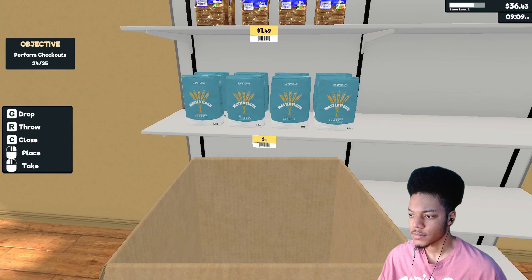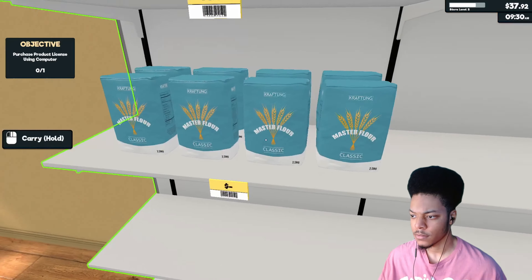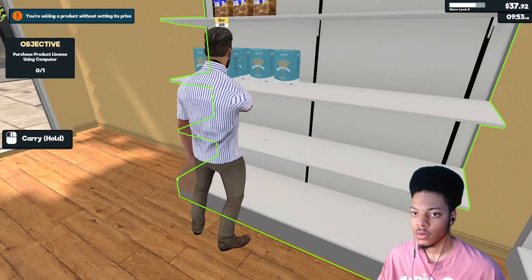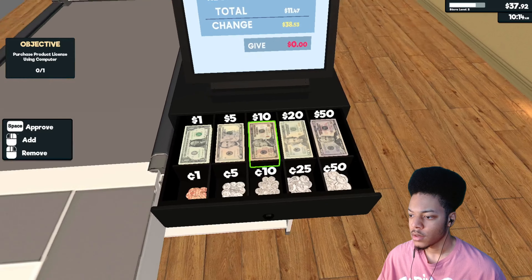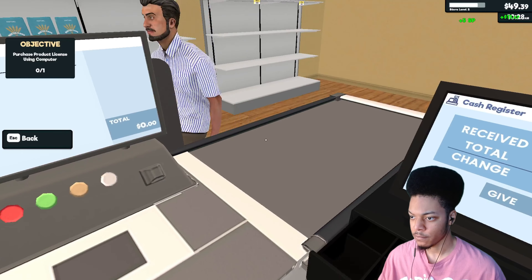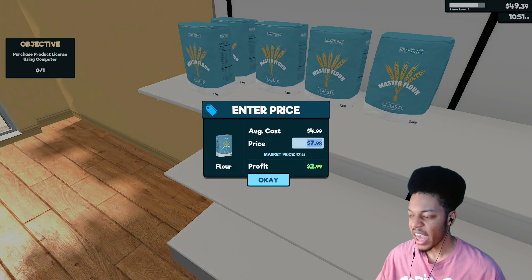Open — we're gonna put the flour right here. Bread — exact change, that works for me. $4.99 is the average cost, market price is seven. Hmm, seven — no. 'You're selling a product without setting its price.' Dang it, bro, he got me — lost $38 dollars. Is everything right? Let's set this to $7.99 — or $7.98 — eight dollars, eight dollars is fine.